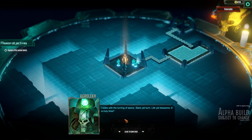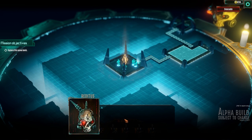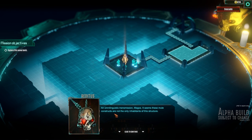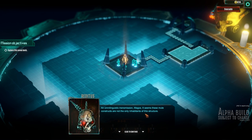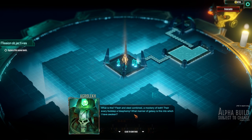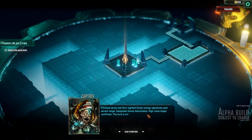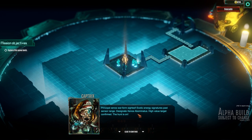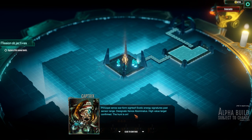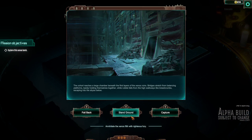You have so many mechanics here — the machine spirit is very much a random factor of the game. 'I wake with the turning of eons. Stars yet to burn, life yet blossoms — it is truly time.' It seems mute constructs are not the only inhabitants of this structure. 'What is this? Flesh and steel combined — a mockery of both, every step a fruit of blasphemy. What manner of galaxy is this into which I have awoken.' 'Principle Xenos war form sighted — exotic energy signatures past sensor range. Designate Xenos abominatus — high value target confirmed. The hunt is on.' 'What are your orders?' 'Not die — finally.'